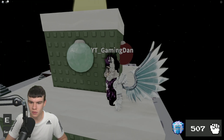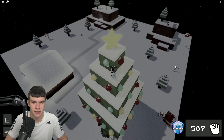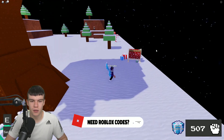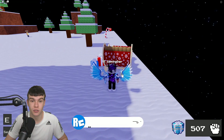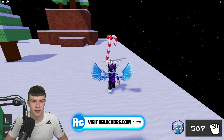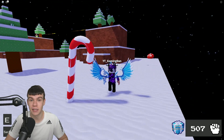Come down here by the slate and claim this gift just underneath it. Once you've done this, come over here to this candy cane and claim this one — that's 15. We only have five more left to claim.